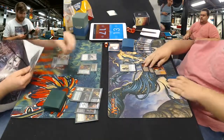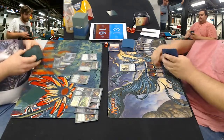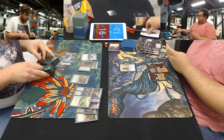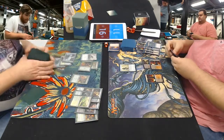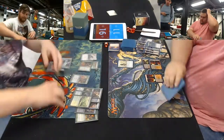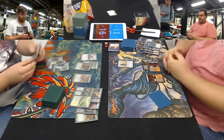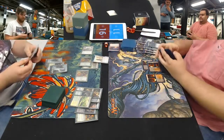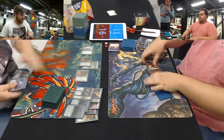Groundswells save the creature and give Infect. Glistener Elf comes out for another threat. Ryan needs some gas and he needs it now. The Rancor is surprisingly annoying here — giving Trample is going to make every creature into a big threat. That's all Ryan's got. Let's see if he has a Lightning Bolt at least; gotta do something. Vines kicked. Does Ryan have the bolt? Bolt. Nice. Vines again. Ryan scoops.